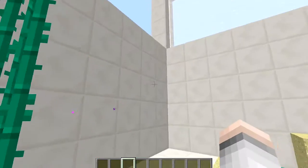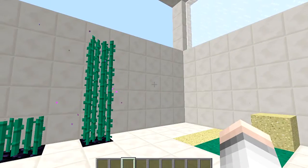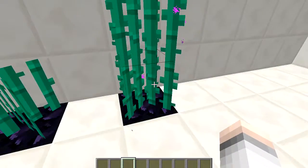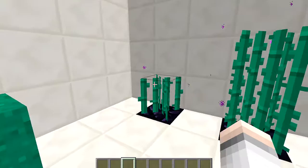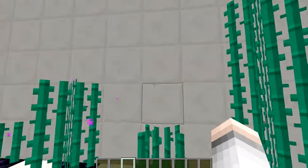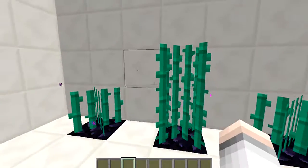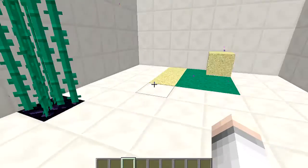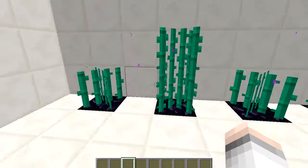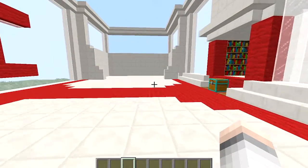Ender cane grows four high — sugar cane only grows three. When you break it, one sugar cane gives you one ender pearl. So you used four ender pearls to make one ender cane, but once it's grown four high you get four ender pearls back. It's like an investment: break it, put two back in the crafting table, get two ender pearls, replant — now you have two plants. It only grows on obsidian, no water needed, at a random 30-tick rate.